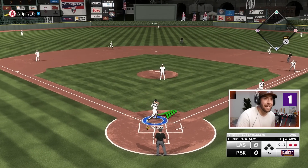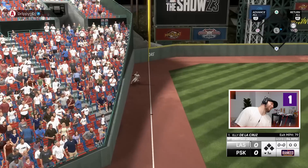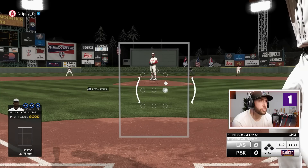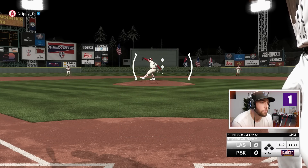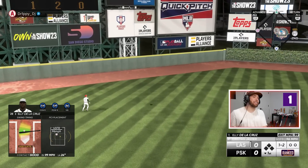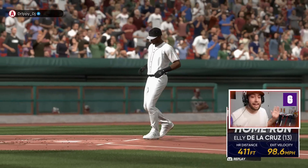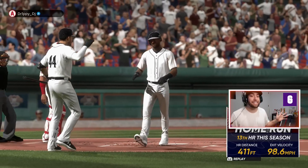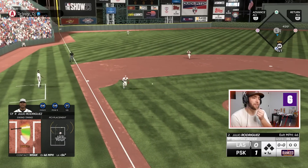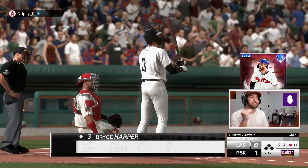Let's hit. Worst case scenario. One-two to Eli De La Cruz to kick this game off — crushed! Eli De La Cruz deep out to left — gone! That man is a machine. He's recorded an out in like six at bats total. Okay, so does he throw the fastball right down the middle to start every at bat? I'm so bad — middle middle.